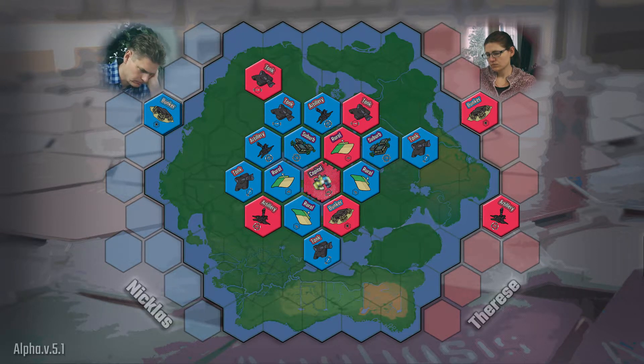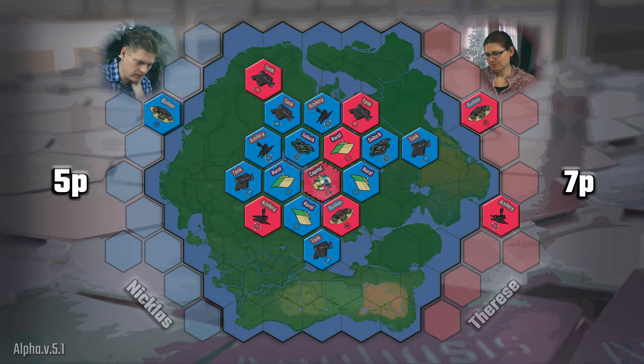And that's it! The last card has been played, and the last tile has been placed. Now it's time to count points. Therese has six tiles, and then one rural that gives one extra point, for a total of seven points. Niklas has eleven tiles, followed by one suburb giving two extra points, three rurals giving one extra point each, and another suburb giving four extra points.